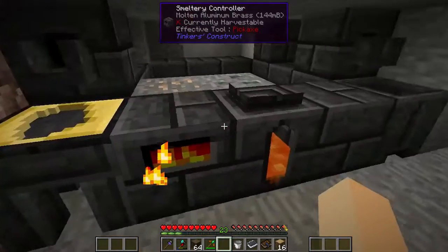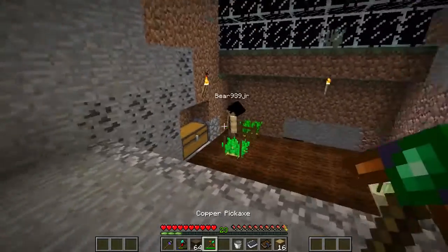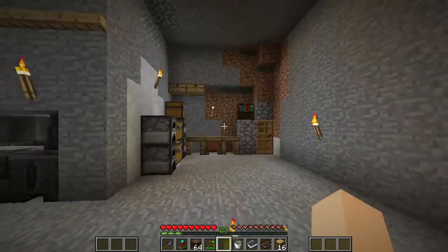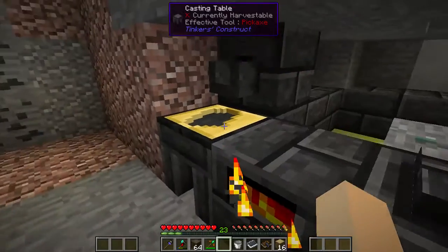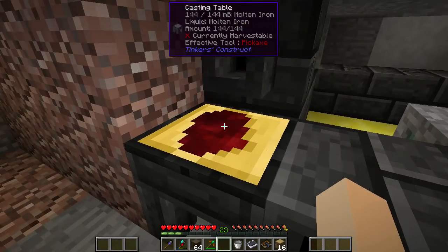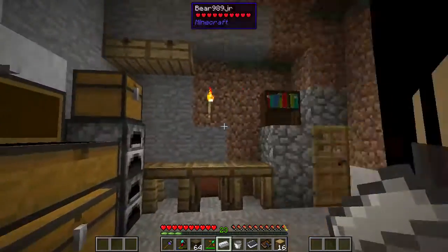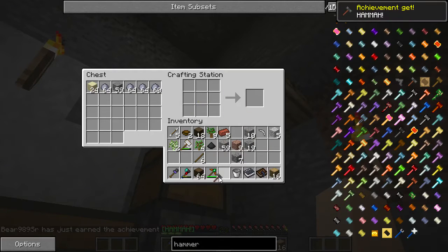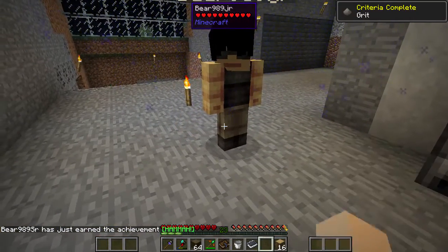Now we're gonna get this iron out of here and make our hammer. I'm gonna get the copper out and upgrade this pick again and level it up some more. Mine's auto-repairing itself. I still wish they would have turned that config off - I don't like the auto repair thing. But it's only flint, so you can just put a piece of flint. You can upgrade mine to iron. Okay, so here's our hammer - and it took my hammer.